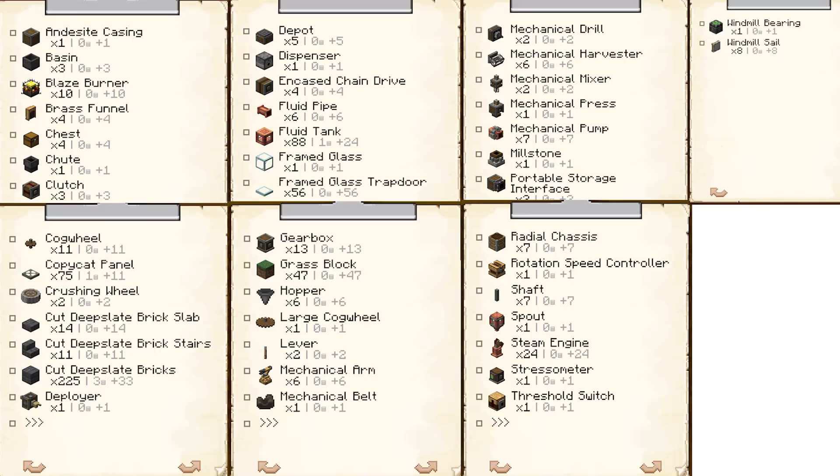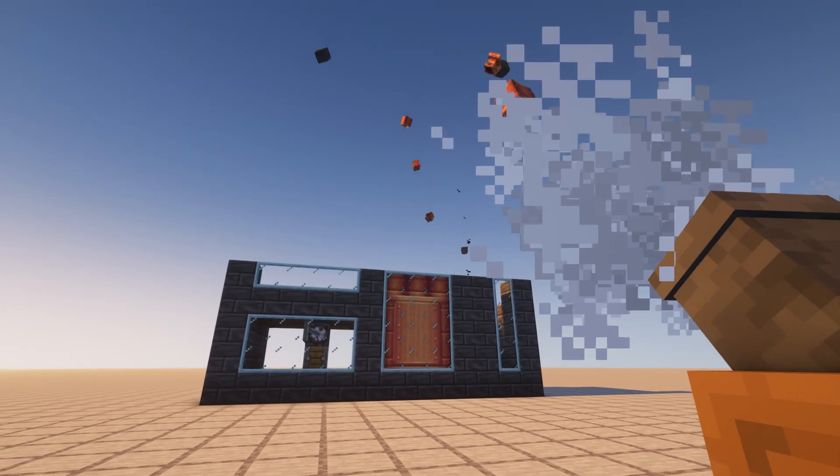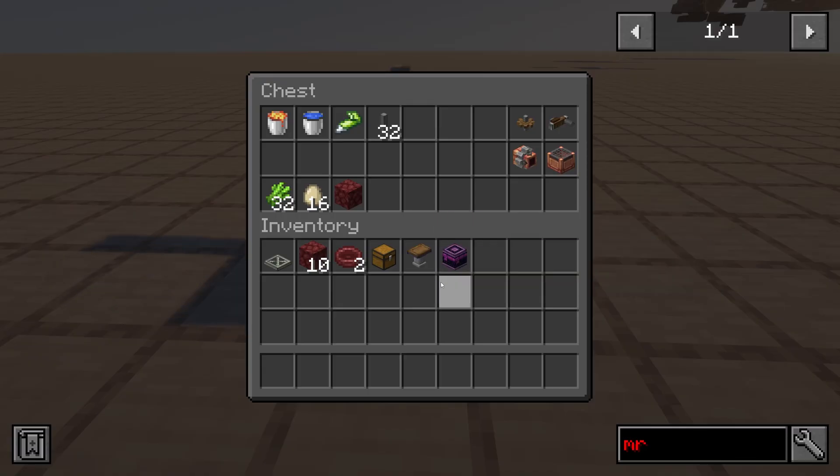Now let's move on to the setup. Here's a list of materials you're going to need to create this build. Once you have everything ready, it's time to start pasting it in. Once pasted in, you're going to need to get a couple more items to set up the machine. In this chest is everything you're going to need to set this machine up.